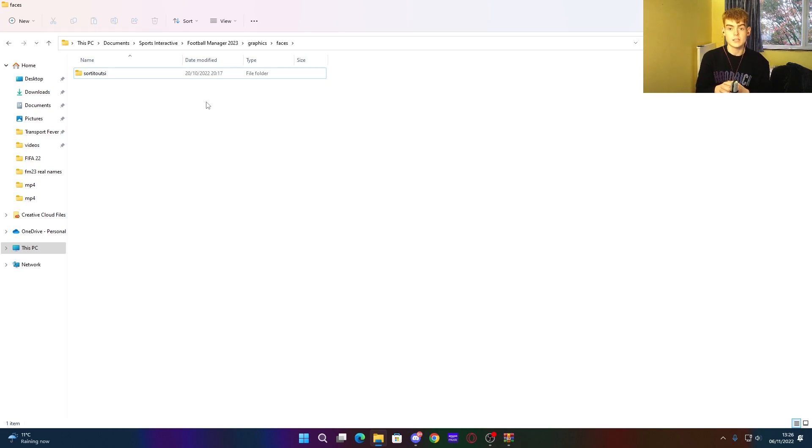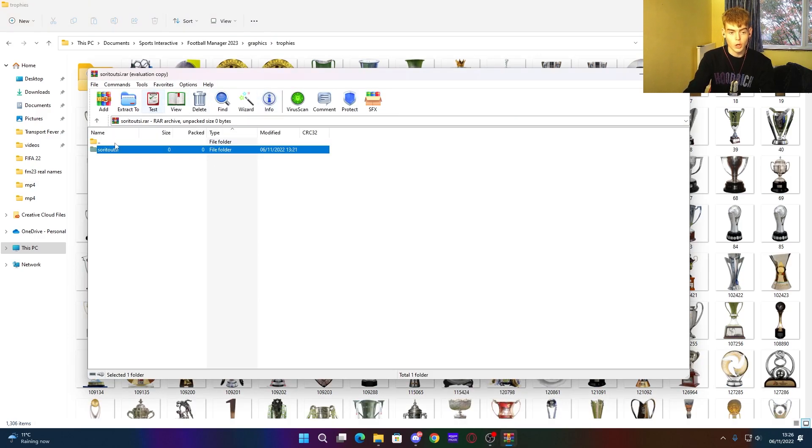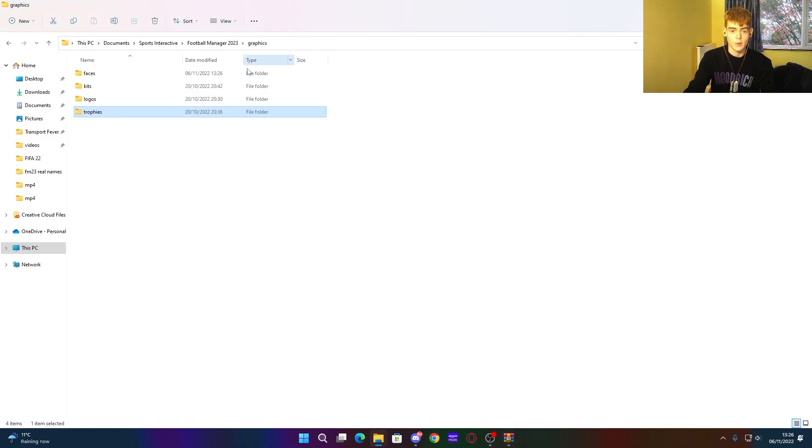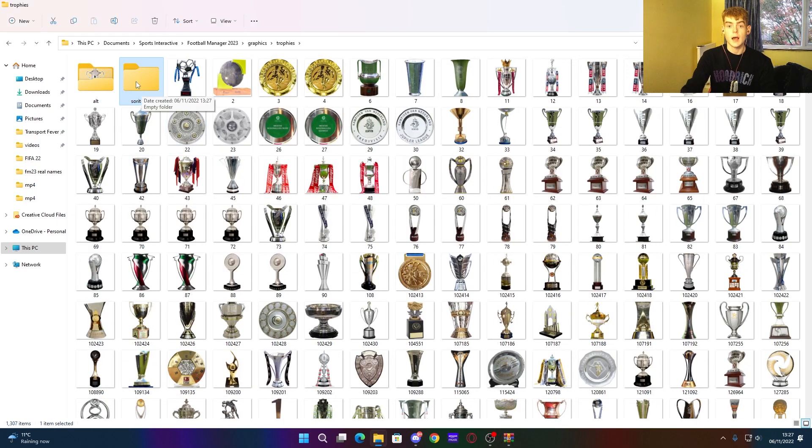Now let's install the trophies — the final piece of the jigsaw. Navigate to Graphics > Trophies, open your WinRAR trophies folder from SortItOutSI, and paste it in. That's your trophies installed, and you've now installed everything into Football Manager 2023.